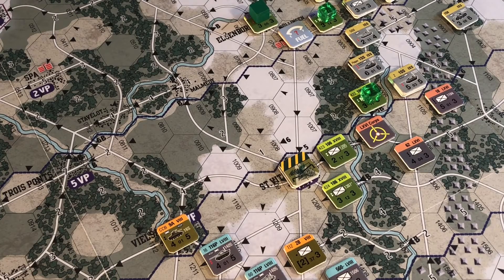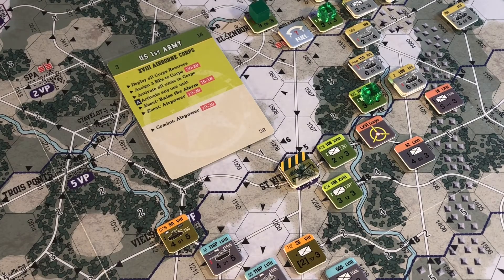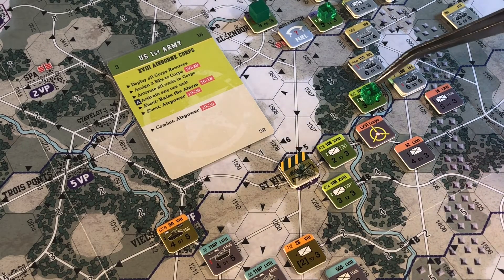Hi. Right, let's get the end of the 16th over. The last card to be played is the allied impulse. Now I could bring out one unit - we talked about that before, with the raise the alarm event. But it's probably better waiting till tomorrow. I'm going to do what I said - activate all the units in the core. We've just got these three units here. I'm going to move this guy back into St. Vith.